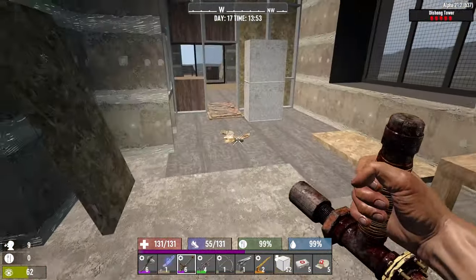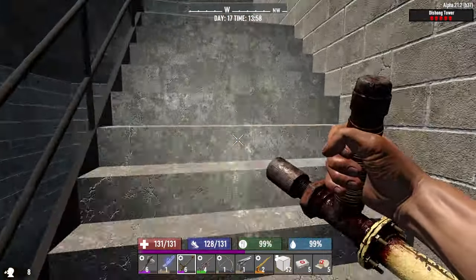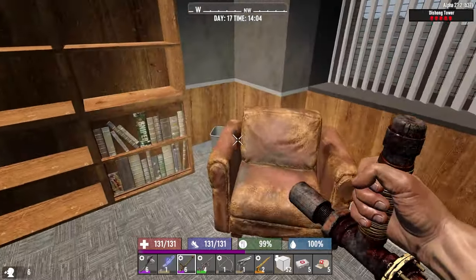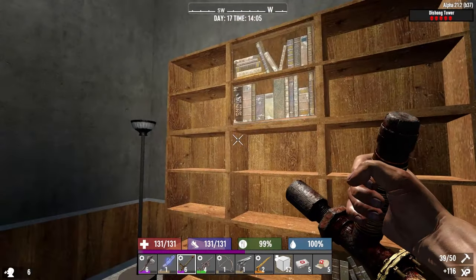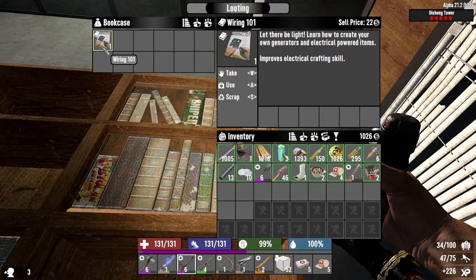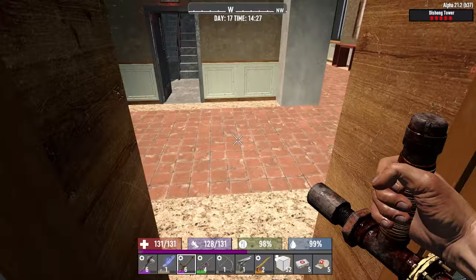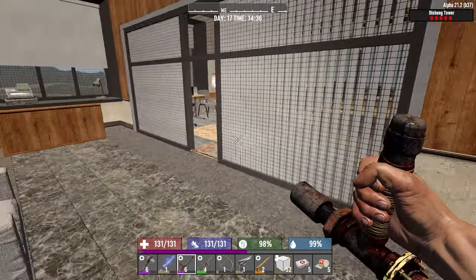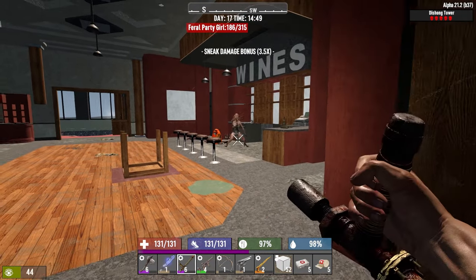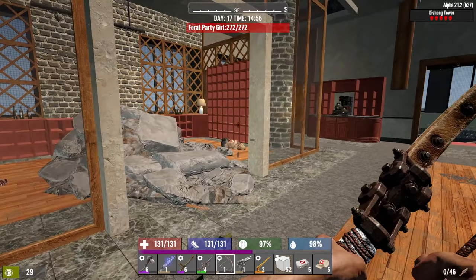I'm thinking we might see some respawns around here somewhere. I'm remembering that we did get them all. Next level — definitely feel like we're missing some somewhere. These bookcases are lootable. Oh, the feral party girl and I didn't get a headshot on her! Another feral party girl here — much better.